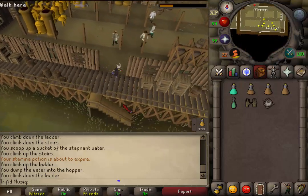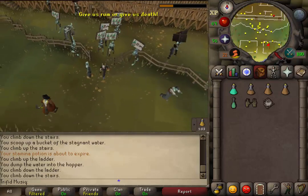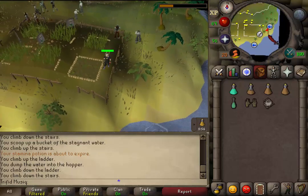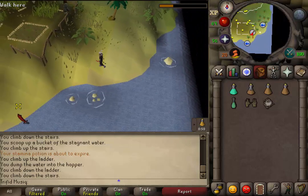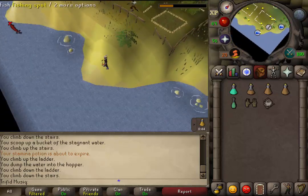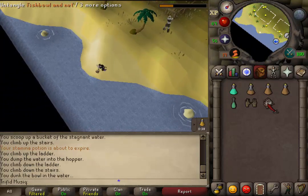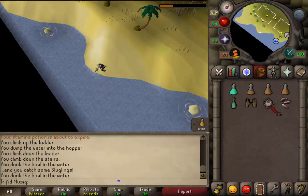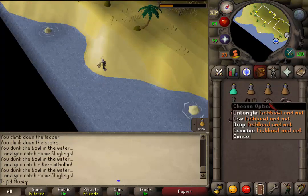Once you have the fishbowl and net, go south and back outside. Go back south of the building, climb down the wooden stairs, and head back towards the blind weed farm patch. Just a little bit west of there you should find a fishing sign and fishing spot. If you click on your fishbowl and net to untangle them, you'll get a fishbowl and a big fishing net — just use them on each other to tangle them again.